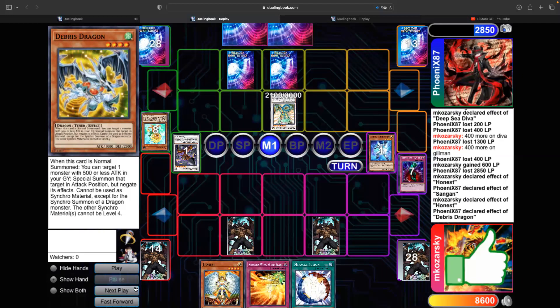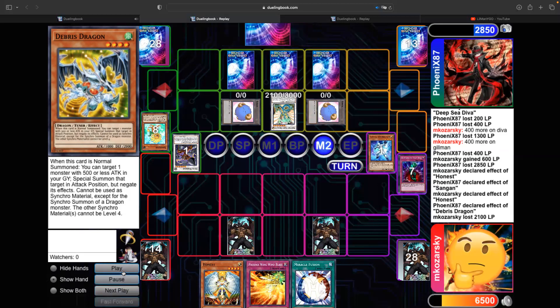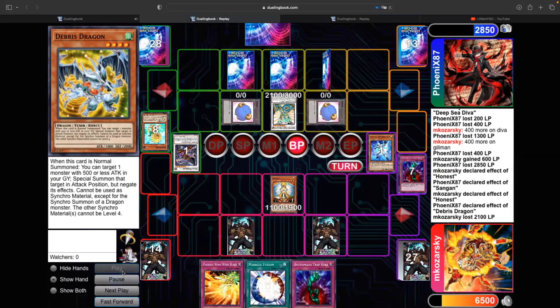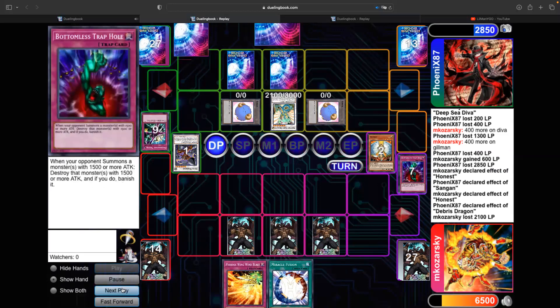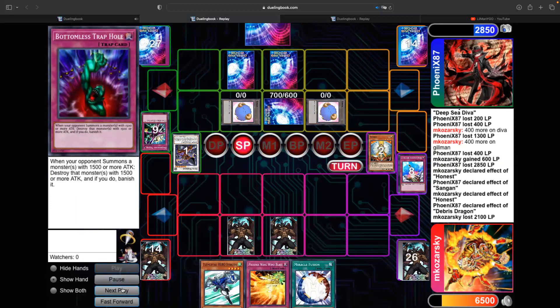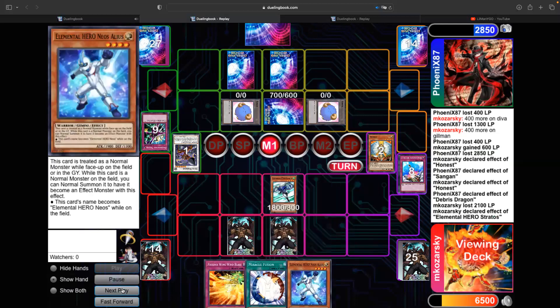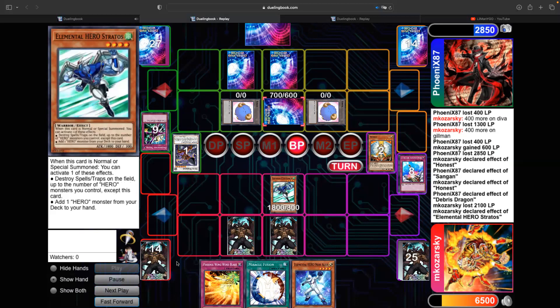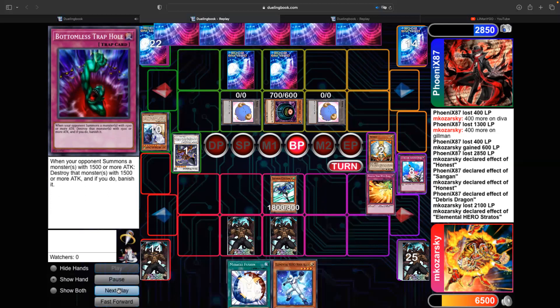He summons Debris and makes an Ancient Fairy Dragon with the Dandelion. This is where I kind of messed up — I thought I still had that Alias in my graveyard, so I took the damage thinking I could Miracle Fusion next turn and get a two-for-one. But I was mistaken. After taking the damage, I realize I don't have a Hero in grave. I try to summon Honest and attack into a set — he De-Spells it. I set the Bottomless I just drew, then he attacks with the Fairy Dragon and I have to Compulsory it back. I made a mistake and took 2100 damage for no reason.